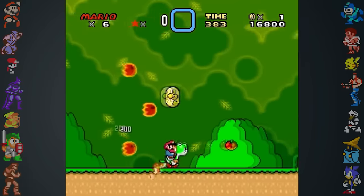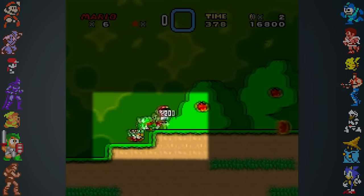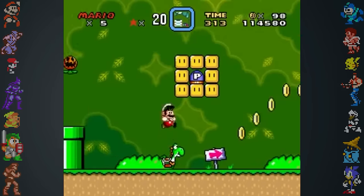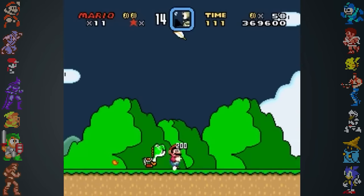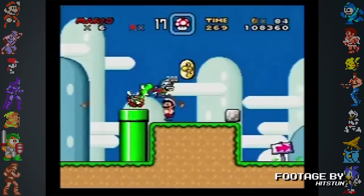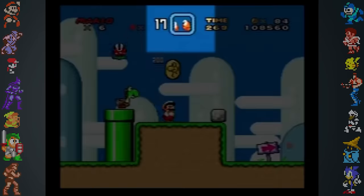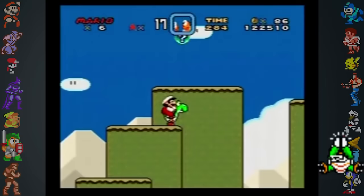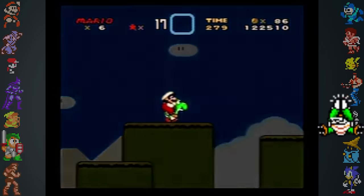In Super Mario World, dismounting Yoshi to collect a coin with Mario while Yoshi tries to eat the coin will put a null sprite on Yoshi's tongue. The game loads new objects by placing them in one of 11 slots, and this null sprite acts as the first slot available. The player can make Yoshi eat almost anything by loading a new object into the game. If they load a chuck enemy, the game puts a power-up in Mario's inventory. A clapping chuck gives Mario a glitched orb from the sunken Ghost Ship level which lets him instantly complete any stage.